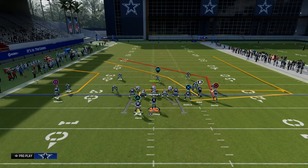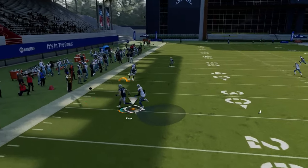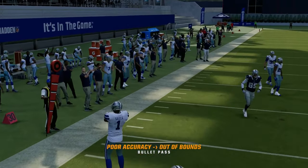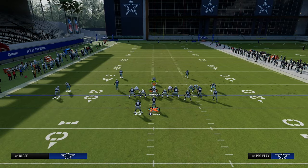What you're going to see right here is these drags and the C route are going to have a really good shot. You just want to freeform this. It's crazy that we could throw an inaccurate pass — we're three feet away from the receiver — but that's the game we're playing right now.